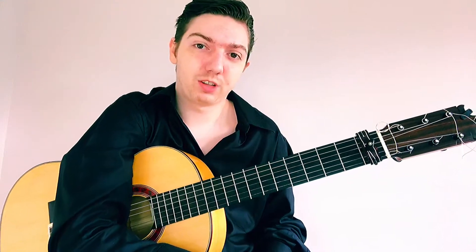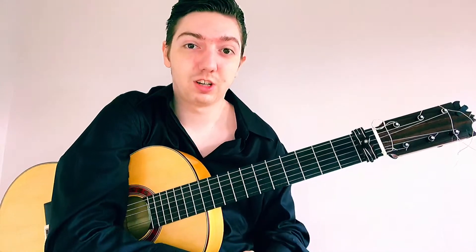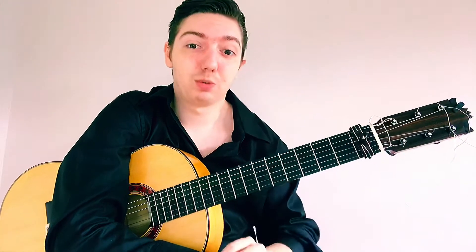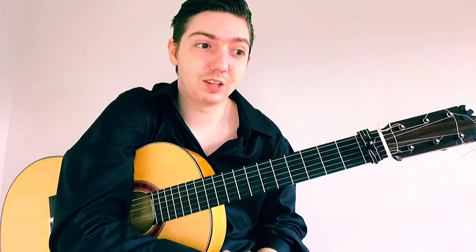Siguiriyas is one of the most ancient styles of flamenco and it's definitely one of the darkest styles as well. The stories of Siguiriyas usually reflect stories of death and suffering. When you look at the lyrics of Siguiriyas they're usually discussing things like the priests coming to take a brother who passed away, or the love of my life has passed away, or being in so much pain — all stories of heartbreak and sadness. So it's definitely one of the heaviest palos that we play.